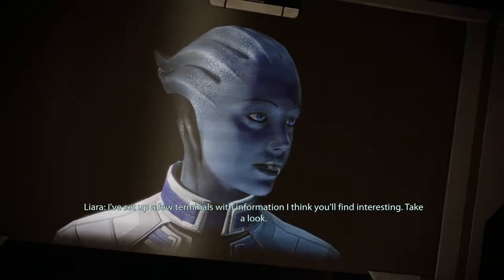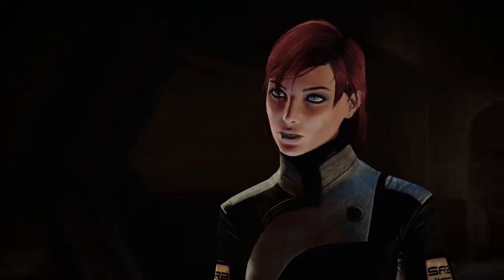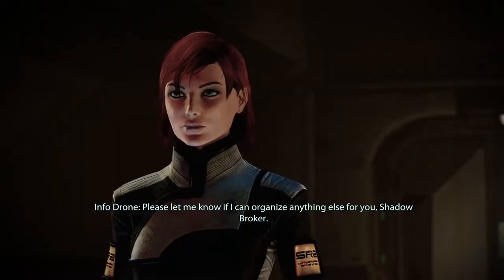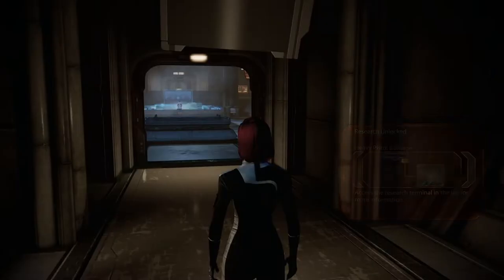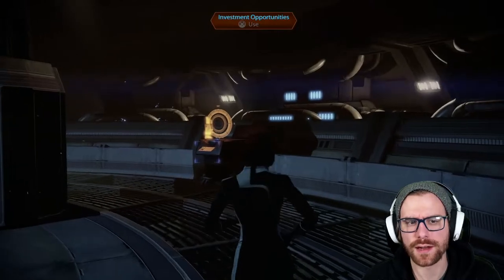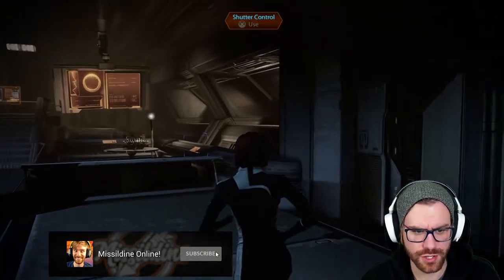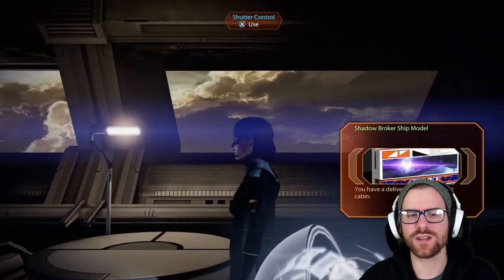In-game: 'Shepard, it's so good to see you. I've set up a few terminals with information I think you'll find interesting. Take a look.' Welcome back, Shadow Broker. The old Broker's VI assistant — it's actually been helpful with rebuilding the network. 'It also thinks anyone in the room is the Broker. I'll play around with the settings later.' Commander Shepard can also just be the new Shadow Broker. One of the things you'll notice here is investment opportunities — we can invest credits and potentially get some pretty good stuff. There's a shutter control we can activate to see outside — I see no reason not to do that because it looks amazing. We can also get the Shadow Broker ship model that we'll now have in our cabin on the Normandy.